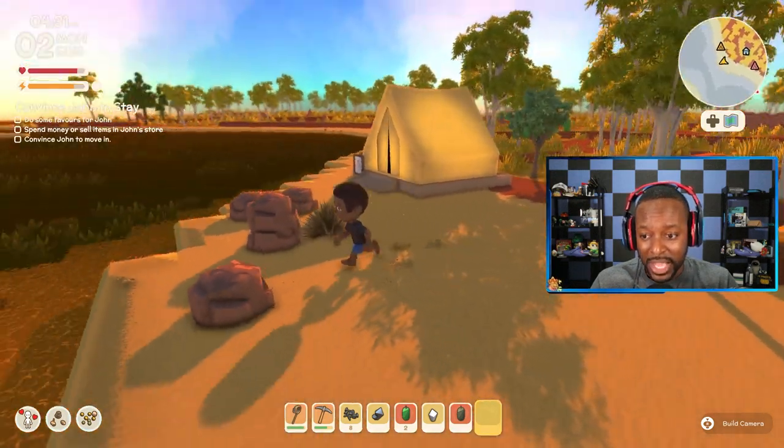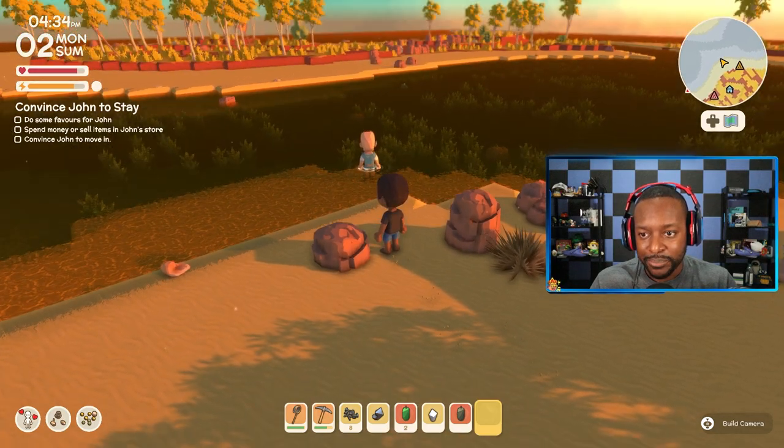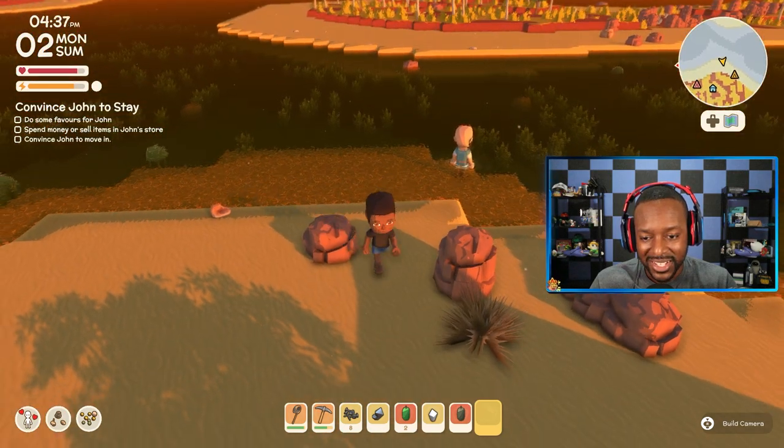He says he doesn't want me to do anything for him — 'I'm good, bro.' Is he going into the water? He's so sad. He's going to just go into the water. Bro, there's alligators in there — you may want to be careful. There's alligators and jellyfish.